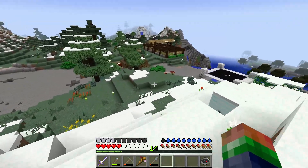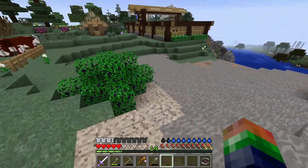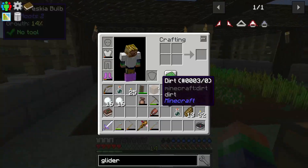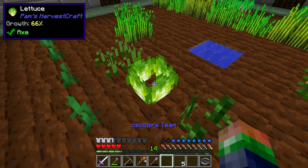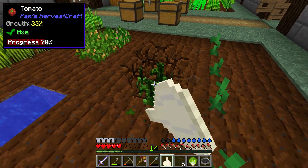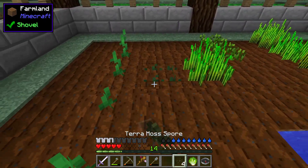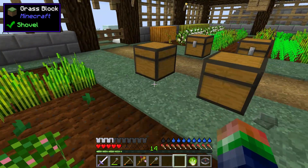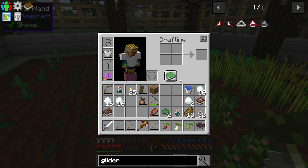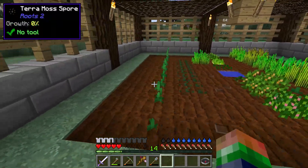We've got five seeds and two Terra Moss, so that's good to go. Let's go plant these seeds in the garden — watch out for the bees. We're getting Astral Sorcery here soon. Let's get it planted up. We need these guys to go somewhere else — the real work is these Terra Moss. Let's reseed this stuff and get them planted. Now those are growing.